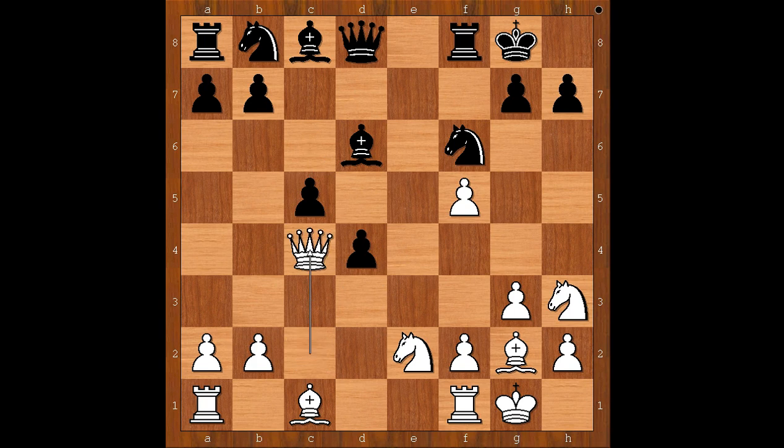Queen takes on c4, check. King to h8. Knight to g5 was played — very tempting, isn't it? Intending knight to f7, check. Another way to go was b4 undermining the pawn on d4. But who can resist? Knight to g5.